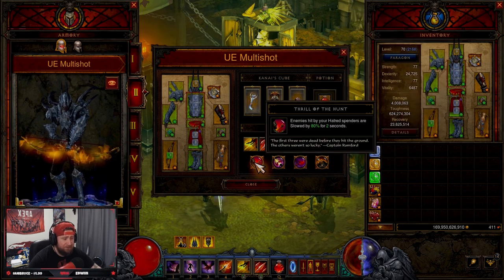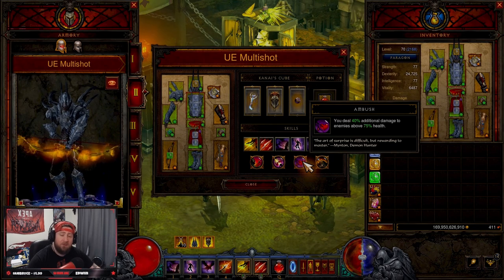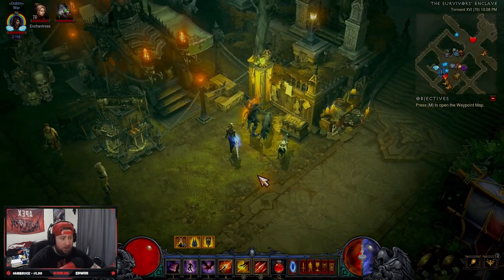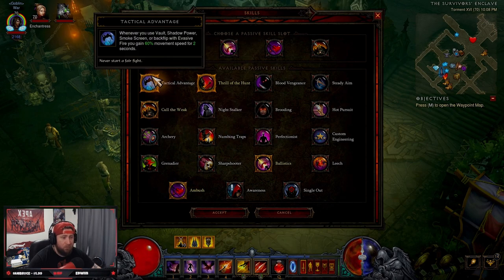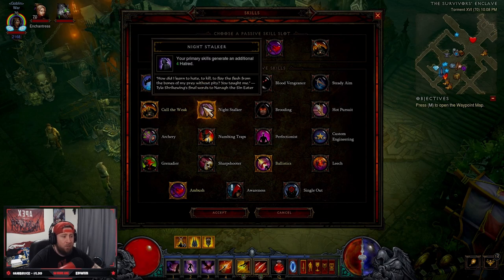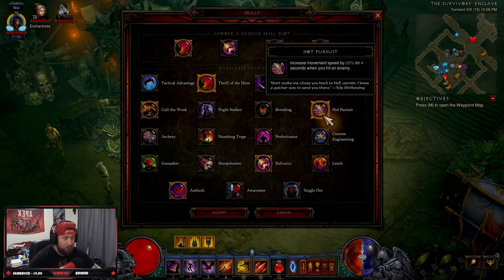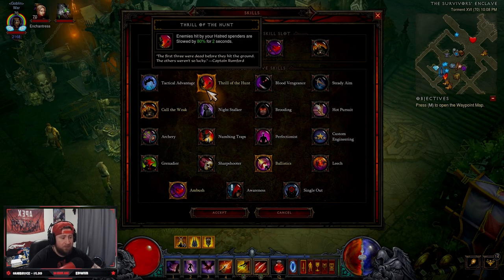For passives: Thrill of the Hunt — enemies hit by your Hatred spenders are slowed; Ballistics for increased rocket damage; Ambush for more damage to enemies above 75% health; and Call of the Wild for 20% damage against slowed or chilled enemies. If you don't like Thrill of the Hunt, alternatives include Tactical Advantage for more movement speed, Night Stalker for more Discipline generation, or Blood Vengeance — maximum Hatred increased by 25 and you gain Hatred and Discipline from health globes.